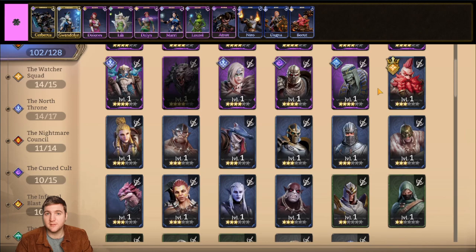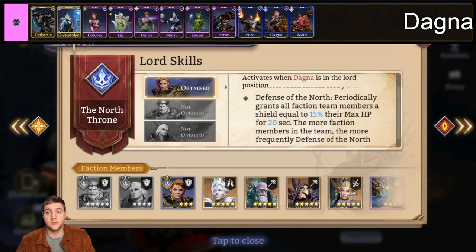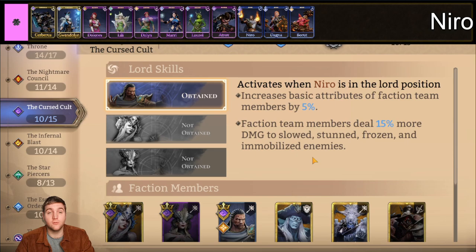After that we have some rare heroes getting honorable mentions because they are all faction lords. We have Borut, the Watcher faction lord; Dagna, the rare lord for the North faction; and Nero, faction lord for the Cursed Cult. Nero grants a 5% stat boost for allied faction members and also grants 15% more damage to slow, stun, frozen, and immobilized enemies — a benefit I really like. The reason to use rare faction lords is entirely just for that passive benefit. You don't really want to build or place them.